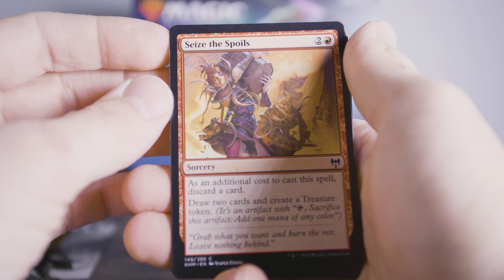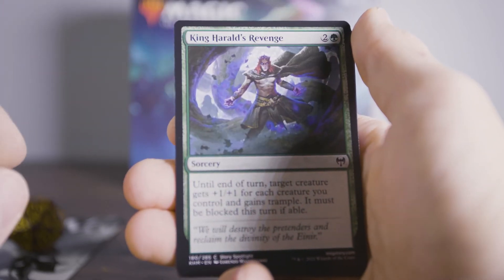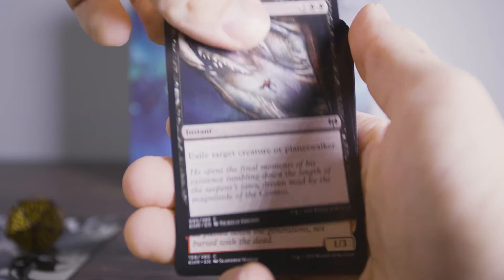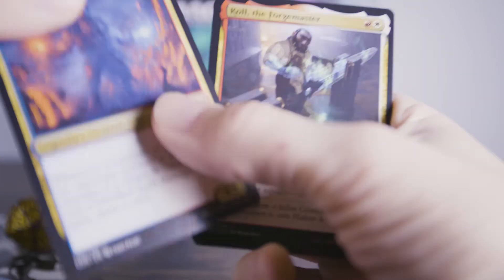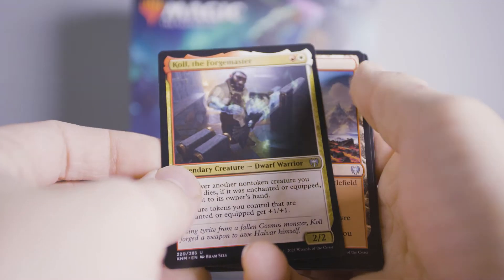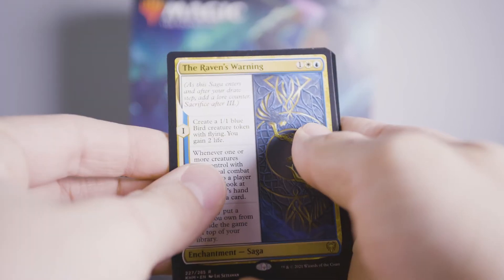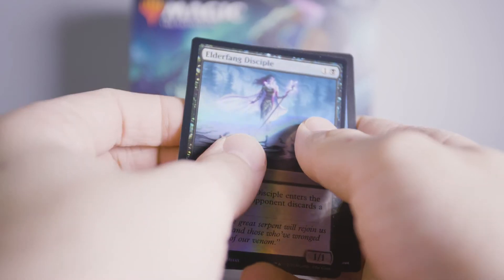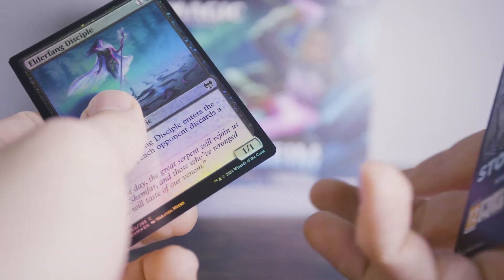Berg Strider. Seize the Spoils. Gold Maul Champion. Snakeskin Veil. Dread Rider. King Harold's Revenge. Feed the Serpent. Vault Robber again. Iron Verdict. Agar the Freezing Flame — that one is super cool, I like that one a lot. Cole the Forge Master. Did I just see what I thought I saw? Sirtland Frost Spire. The Raven's Warning. Snow Covered Forest. Elder Fang Disciple. Another one of those cards — no way. I'm putting that one on the side. That one's my favorite so far. We are halfway through this pile.